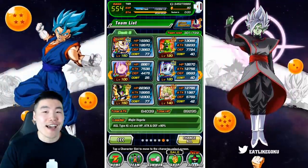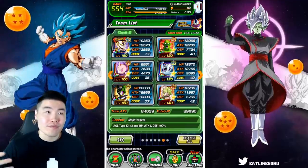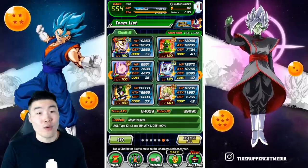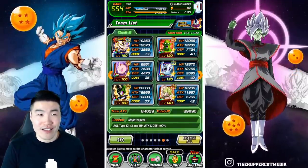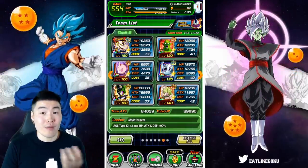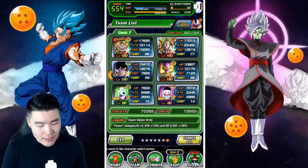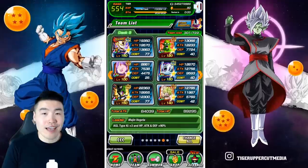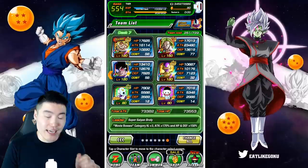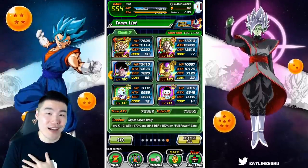These are not all the attack-all units in the game, but these are the ones that make sense at the highest difficulties. If you bring something like the Int Raditz or Fizz Xeno Trunks — sure, they attack all, but they don't really hit hard enough to be effective at 25x or 30x. As far as units that can fare okay at those higher difficulties, the best options are definitely the STR LR Broly and the Fizz Dragon Ball Super Broly.